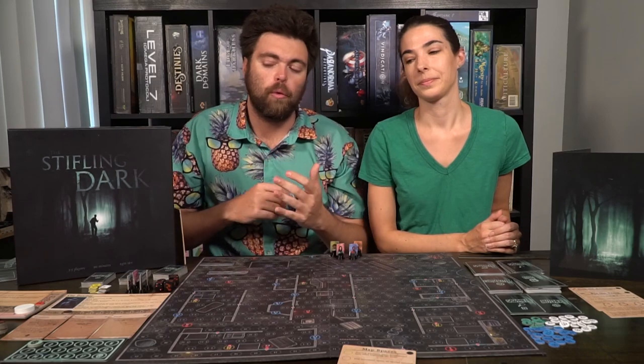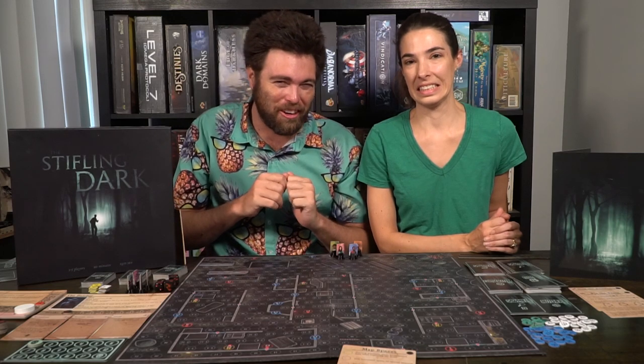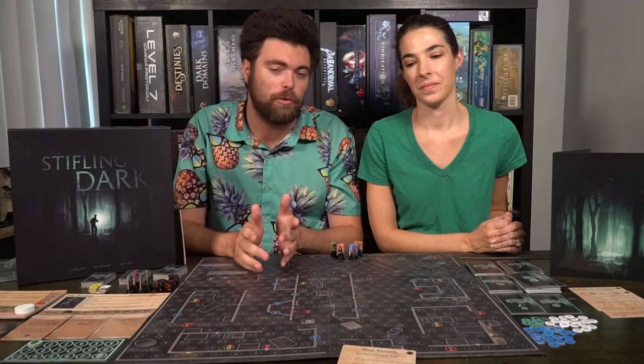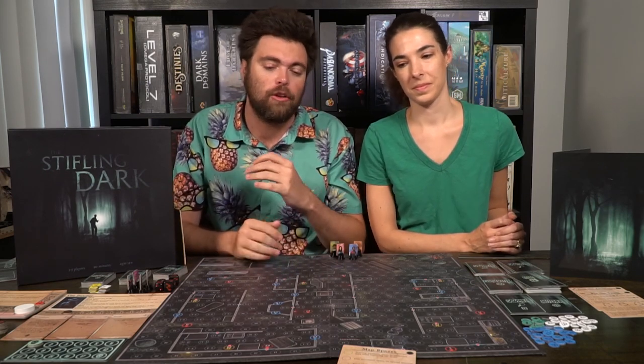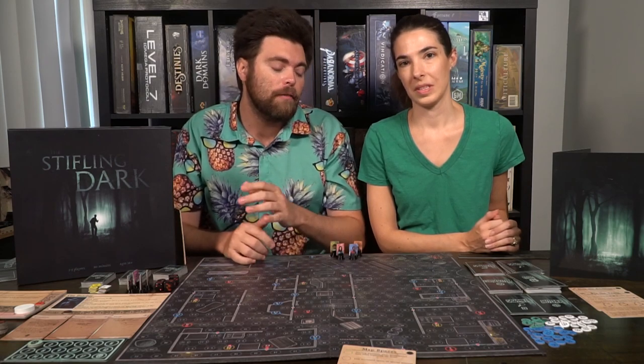Each character has unique abilities that work well with the horror theme — things like placing cans on the ground that trigger an alarm when the killer walks over them. The killer is a stalker, walking around in plain sight but invisible because it's so dark. There's real fear: 'He can see all four of us and is within range — we can't let him gain more stock or he'll use it to kill us all.' That tension builds throughout as you race toward the end-game goal.